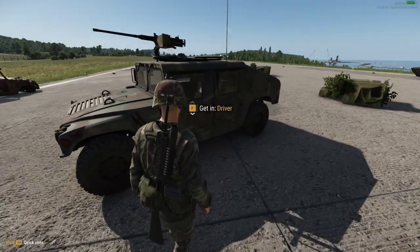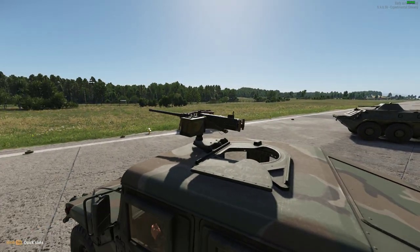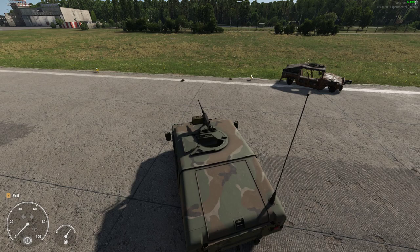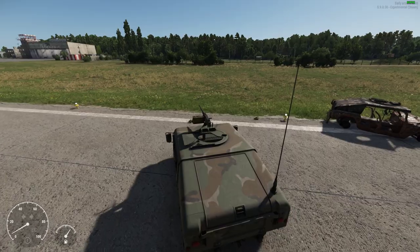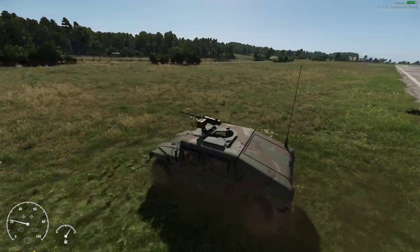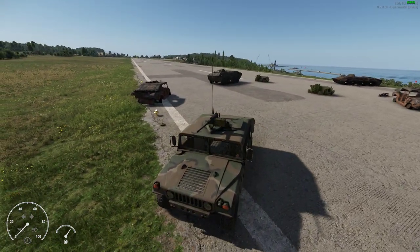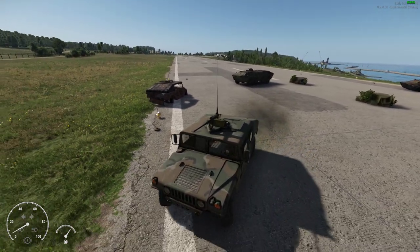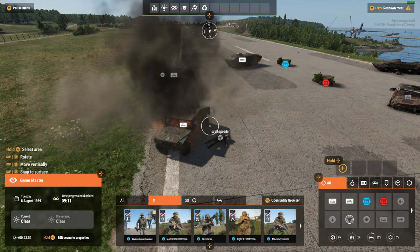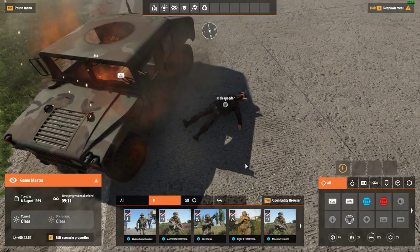Let's drive over a mine in a Humvee first just to show you, and then I'll drive over a mine in the Russian armoured vehicle. Let's see if I can drive over it without setting it off - there we go, see I drove over it without setting it off because my wheels didn't touch it. But then if we touch it with one of our wheels - as you can see, yeah, not very well.